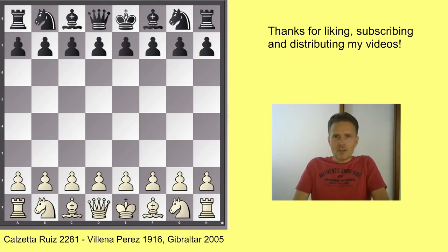Dear friends, today I will present you another exciting attacking game. More specifically, we will be looking at the typical pawn structure of the French defense, where white is gaining space on the kingside by playing e4, e5. In the course of analyzing this game, I will provide you with a whole variety of different attacking schemes and motives. Let's dive into it.